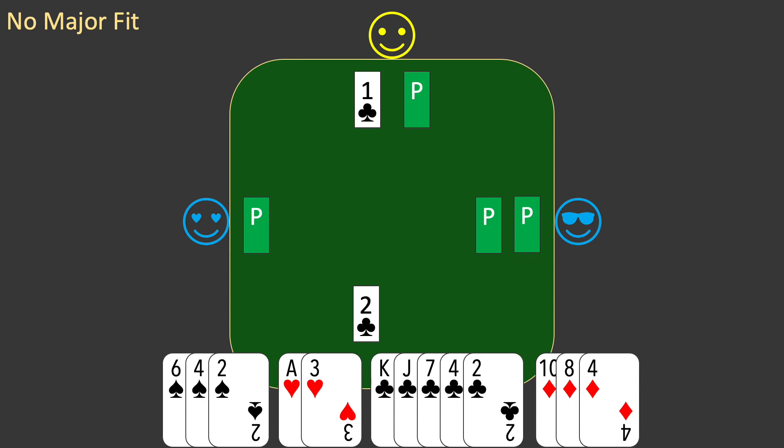This is quite a reasonable outcome, as you will have the advantage of keeping partner's stronger hand hidden from the opposition.